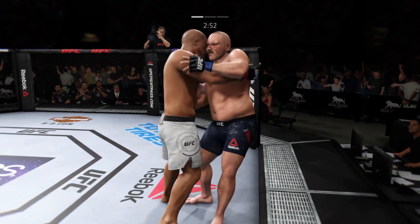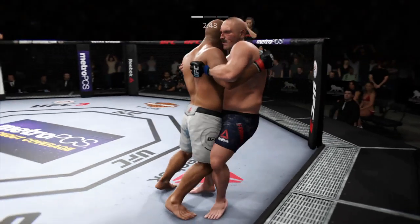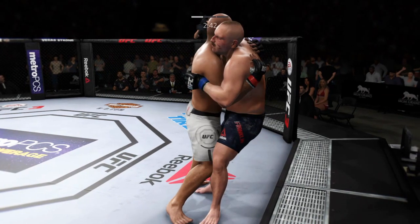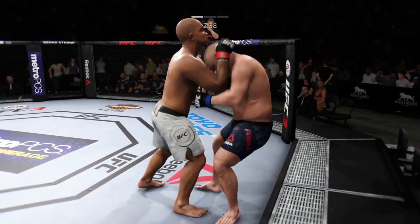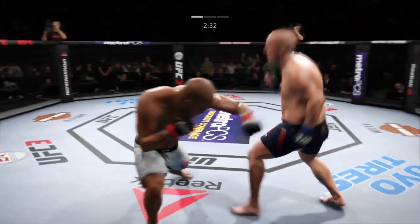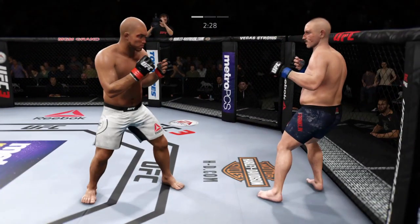Both fighters continuing to try to get a more dominant position. Got the Muay Thai clinch — knees are coming. That's the hook. Big knee — this could be it right here. Finish him. Stand to control and finish him. Hard jab. He might be out — tie up with him. What a shot.